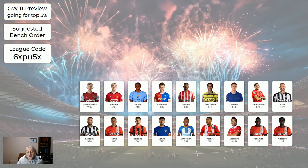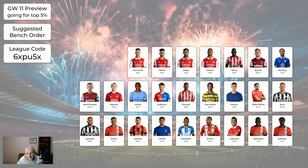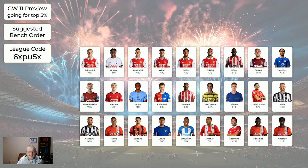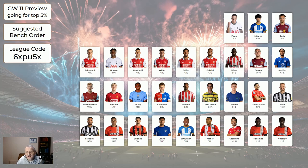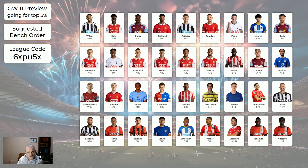Now we're getting to the better players — if you have to bench one of the following it just means you've got at least 11 good outfield players: Sterling, Bowen, Whistler, Gabriel, Saliba, White, Martinelli, Udoggi, and Odegaard. And then the last row — very unfortunate if you have to bench one of these, but it means you've got a very good squad: Cash, Mitzema, Porro, Simakas, Trippier, Rashford, Diaby, Saka, Wilson. If a player I haven't mentioned isn't on here, it's either because you're playing them — like Haaland, Son, Salah — or they're injured and not playing, or they're out of the system.